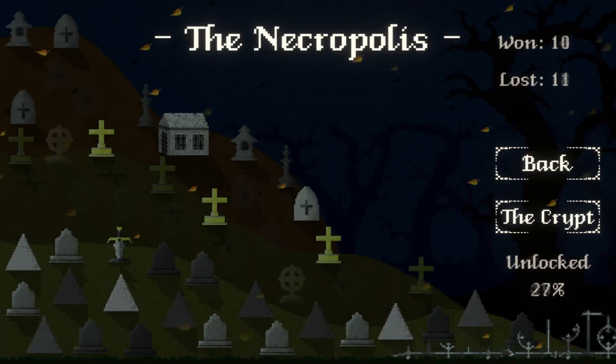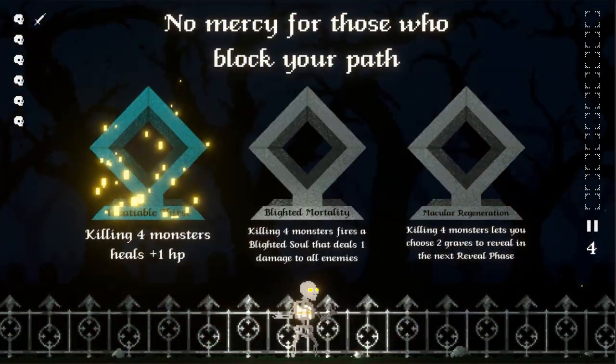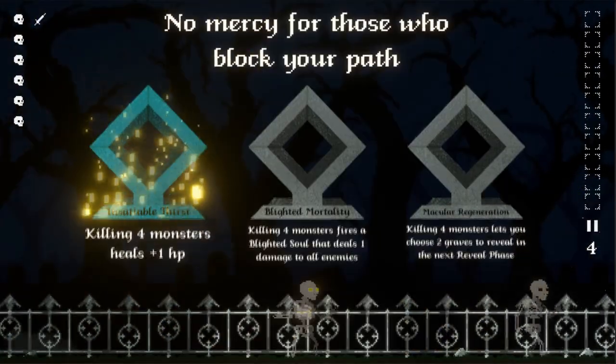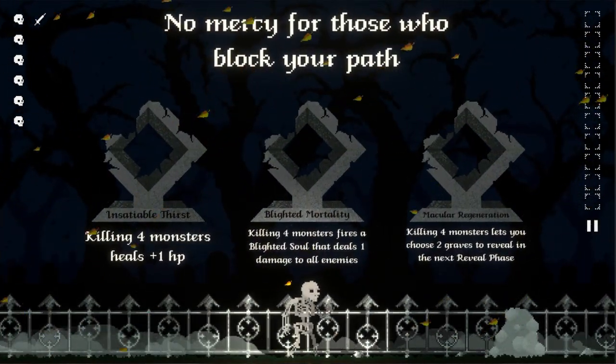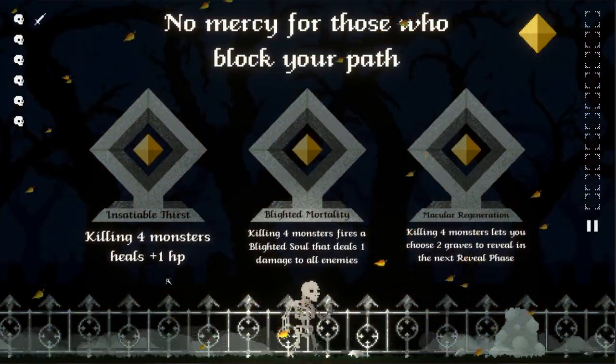Adding progression in the form of the Necropolis also prompted me to change the starter blessings — these are the upgrades that you can choose at the start of each run. Most players would just stick with one blessing and not try the others, so I added a system that caused the blessings to break if you used them too many times, forcing players to try all three of them. Then, once they all break, you'll be able to toggle them on or off to create interesting synergies.